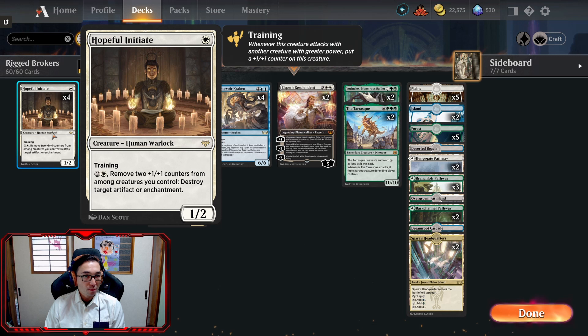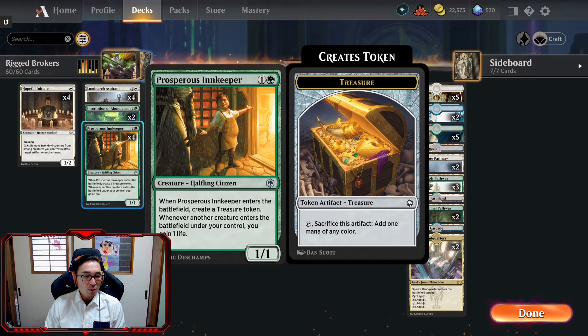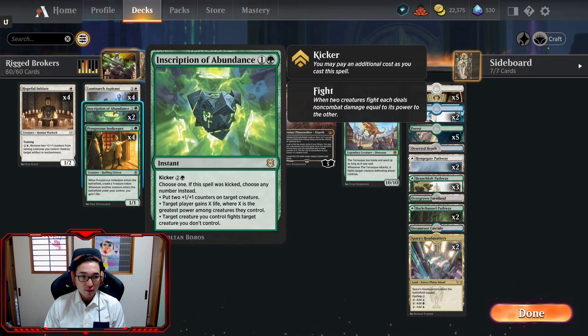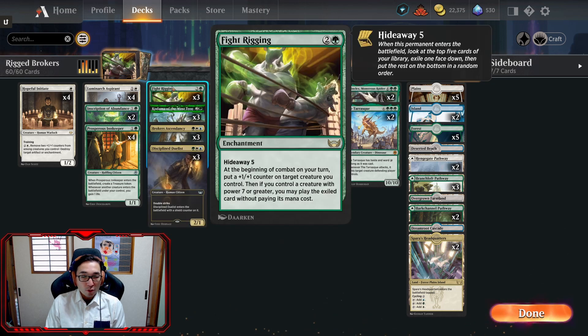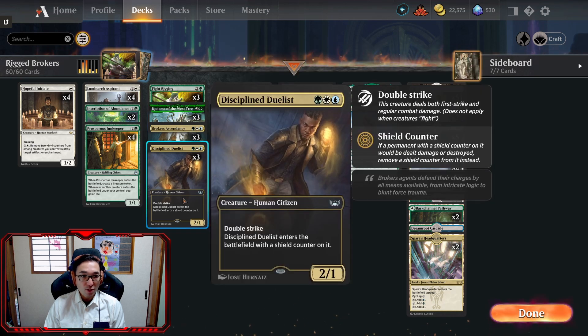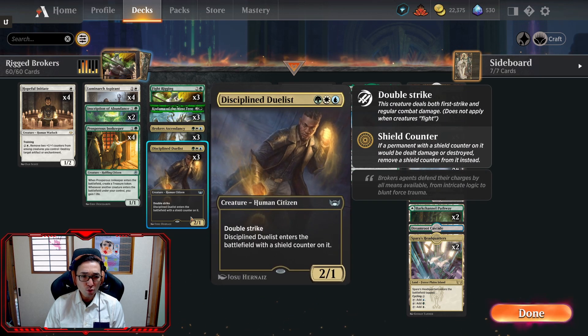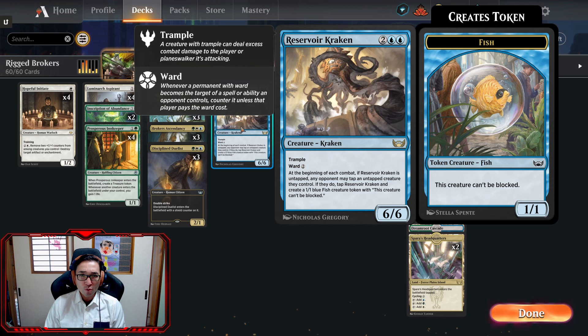Halfway through I realized I needed to get rid of Behold the Multiverse and replace it with Hopeful Initiate. For our one-drop we have Hopeful Initiate. For our two-drops we have arguably the best two-drop in here: Luminarch Aspirant, Prosperous Innkeeper, and Inscription of Abundance — our only removal. For our three-drops we have Fight Rigging, three Brokers Ascendancies, three Kodama of the West Tree, and Discipline Duelist.